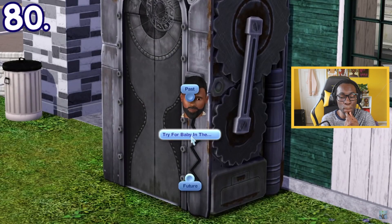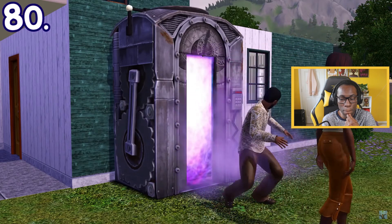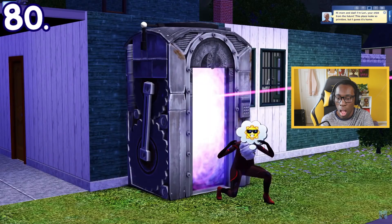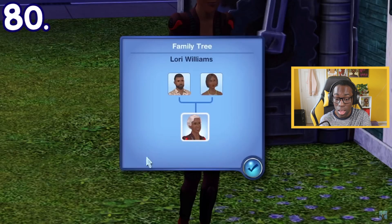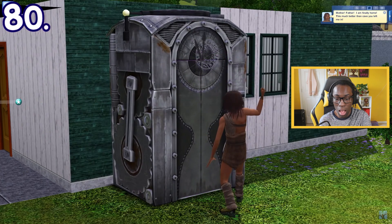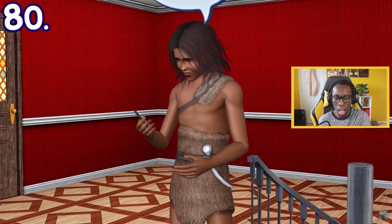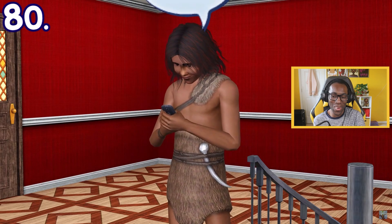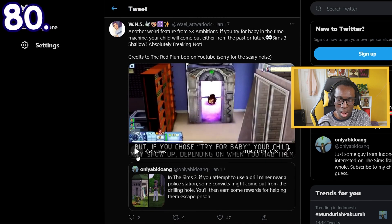Besides the drill miner, you can also invent a time machine. What's cool is that if you try for a baby in the time machine, it can result in a Sim coming out and saying they're the child of both Sims. It will always be an elder if you do it in the future, but it can be a teen or young adult if done in the past. They adapt so fast they already have their own smartphone from the start. Thanks to Twitter user @whaleartwarlock for informing me about this.